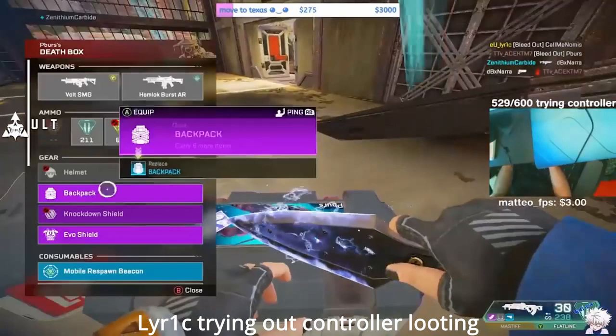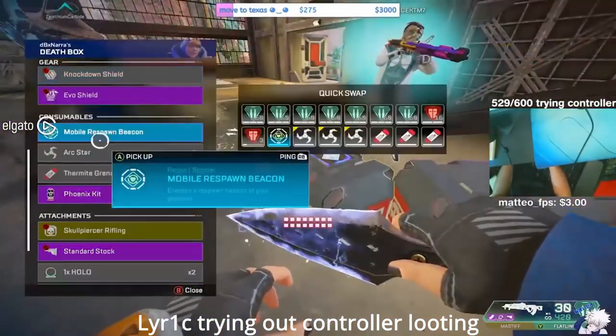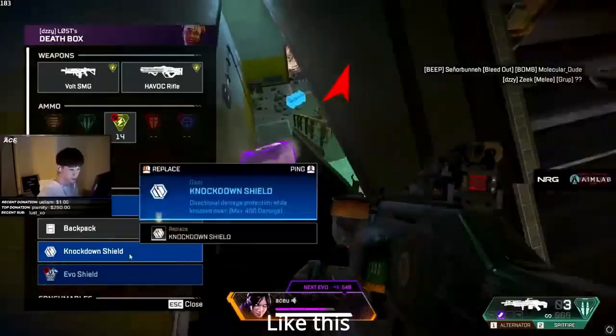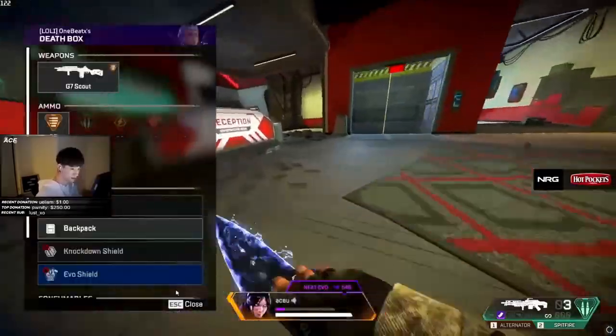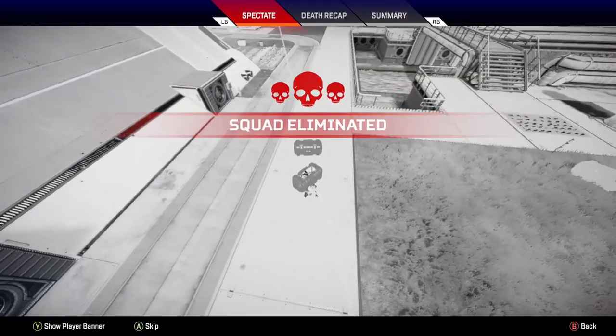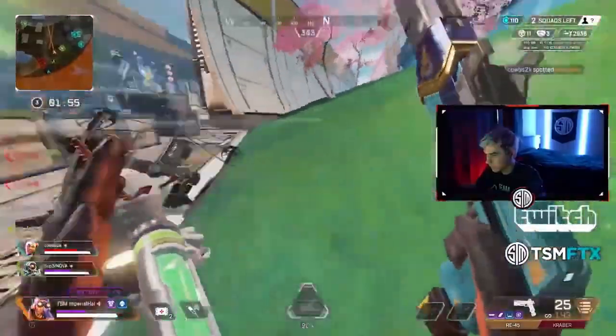The last part of the video: controller players are notorious for standing still while looting. Unfortunately, due to the way the input is set up in-game, we are unable to strafe while looting a deathbox, but there are a number of workarounds and I'm going to touch on what I consider to be the most important ones. Hopefully between this and playing on a bit of a higher sense, controller players can stop looking stationary and start looking like this.